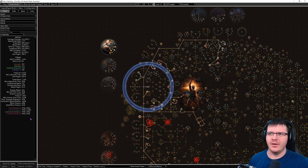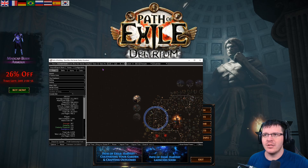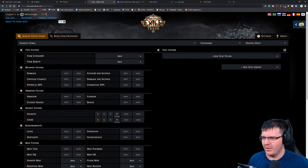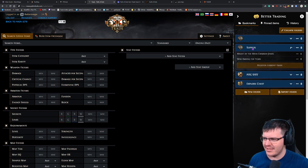There are a few add-ons that should be used on web browsers. There's one specifically that's very important for the official trade site, pathofexile.com/trade, and that is Better Trading. It is a Chrome and Firefox extension and it allows you to save searches and save them in groups.